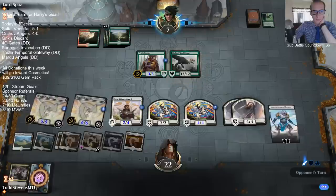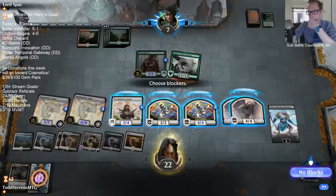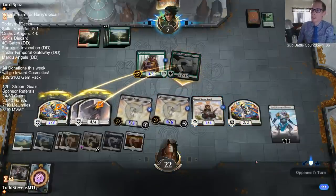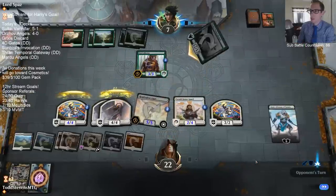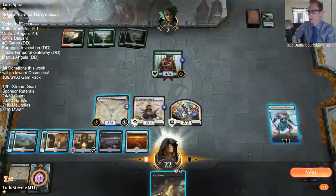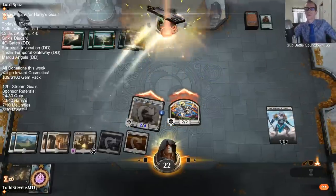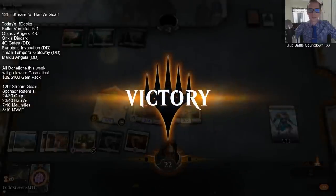They did single block - so we'll make the creature lifelink and gain 8, making a couple 4-4s. That should be game. There could be some weird double strike card - maybe they give Galta double strike somehow and kill me, so I'll just throw a lot of power in front of that. Boom, boom, boom. And there we go - that's a 5-0! Victory!